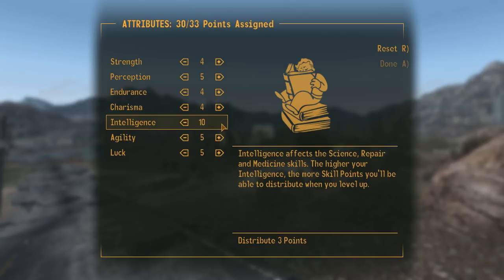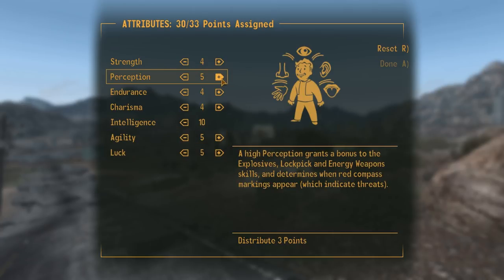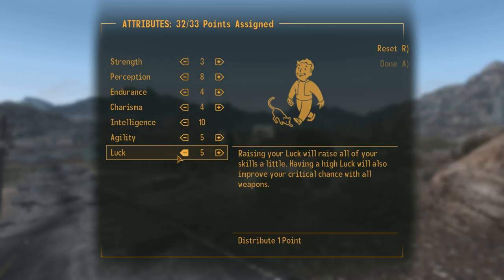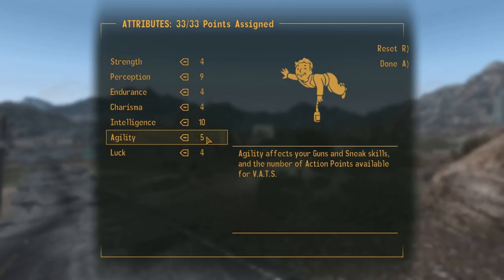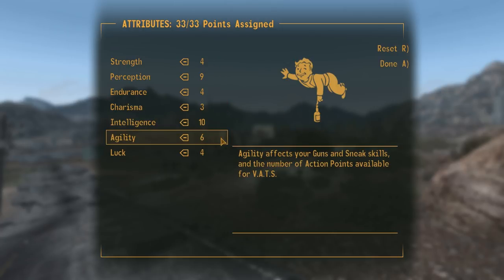I want lots of intelligence, of course. Agility — I want lots of perception. Eight perception. Do I want that, or do I want even less strength? The problem with strength is it also dictates how much you can carry. I can take some from luck and put it like this — I think that'll be fine. I should put some into agility as well.